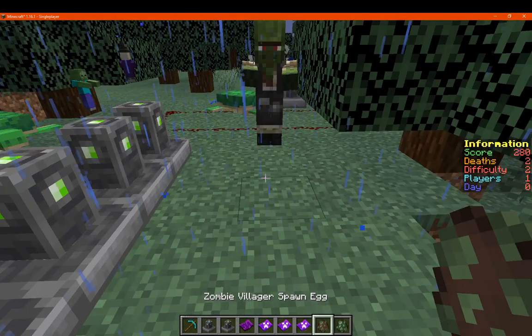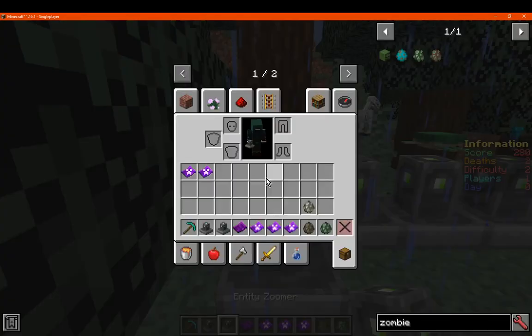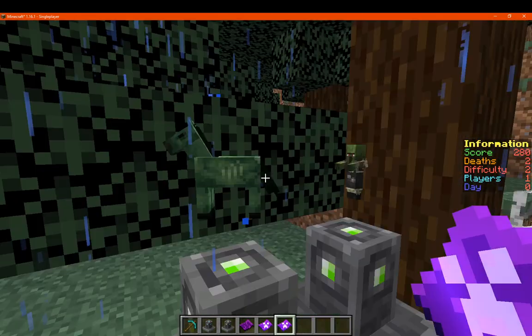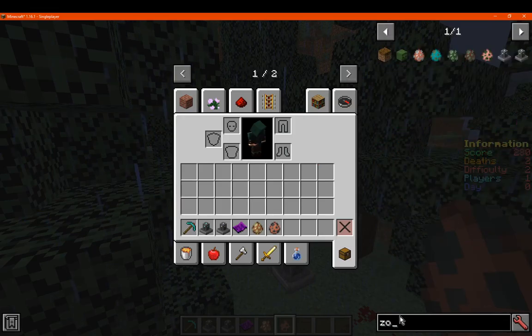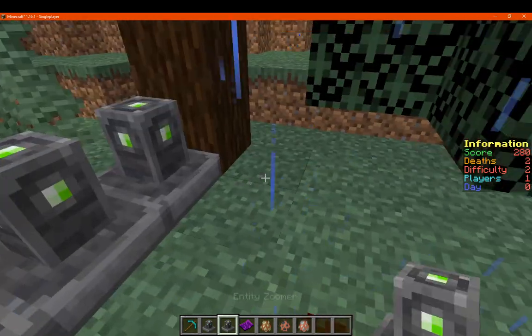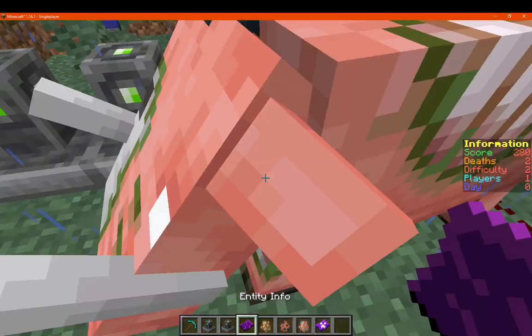Because you never know with certain things that aren't supported — but obviously they're going to be supported eventually. So just the zombified piglins aren't working yet. Going with actual piglins in comparison, and a hoglin, a zoglin — we'll see what happens there, because they are new mobs and we're not always going to get availability yet.